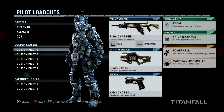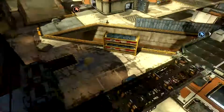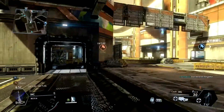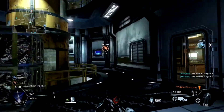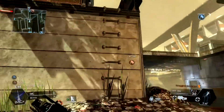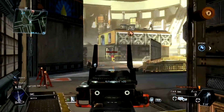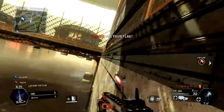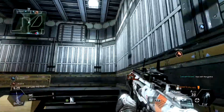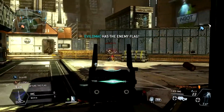To start off the DLC, we have Runoff, which is set in a giant refinery full of plenty of buildings to run in and out of for close-range infantry fighting. As you can see, I'm playing capture the flag here. From playing CTF, I can already tell this is a map best played in my opinion on capture the flag or last Titan standing, because there are so many different routes and passageways you can take to and from the flag to avoid the enemy.